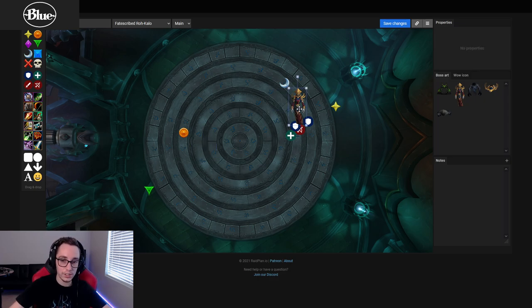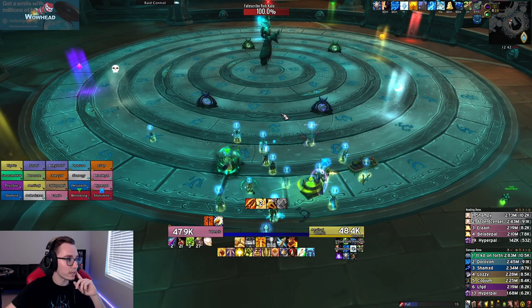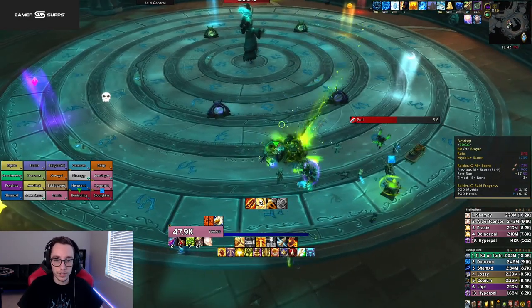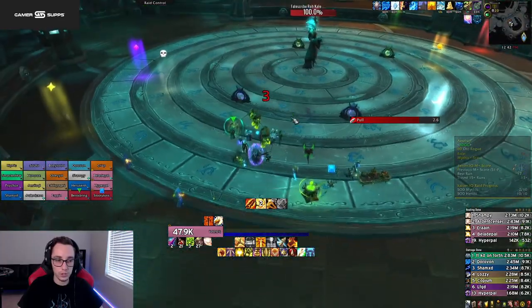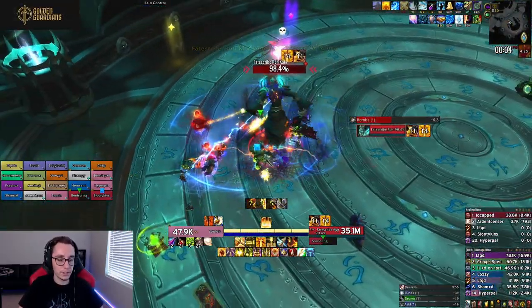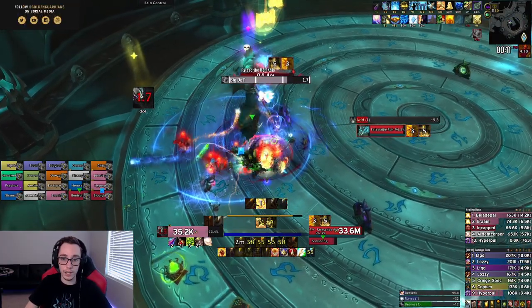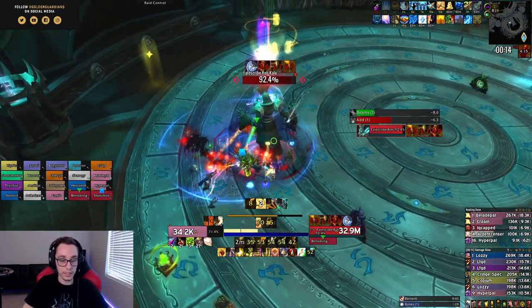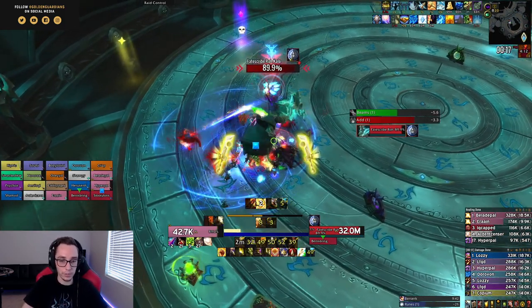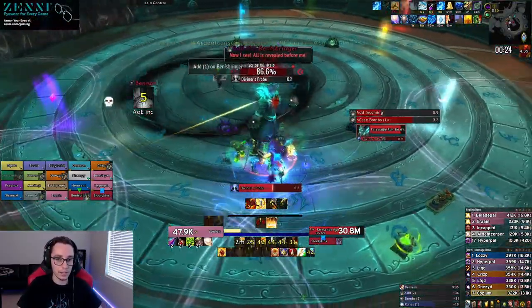In the last phase, you do the exact same movement as phase two, except instead of meeting up with the tank add in the center it will be a little off to the side because people are dealing with rings. Looking at the live footage - you can see marks set up, same ones from the raid plan. You pull the boss and play on about the third ring, which is the safest zone. Make sure you have healing cooldowns for the big DoTs - that's the only thing that will kill your players. Bombs go to the edge, tank add goes opposite of the raid.